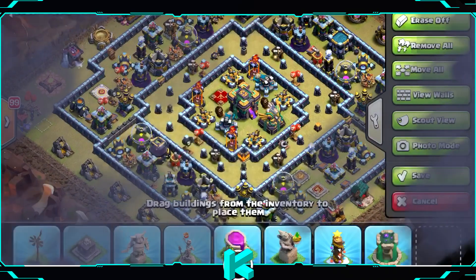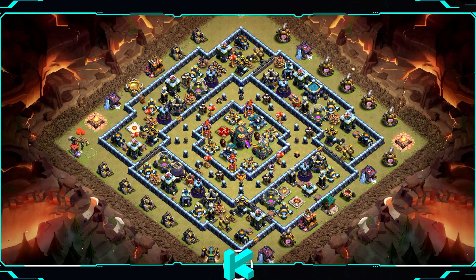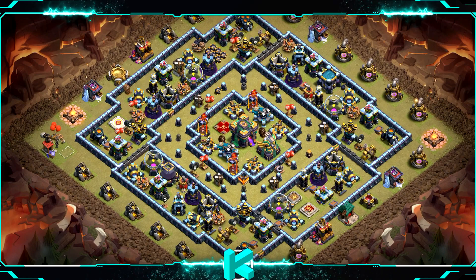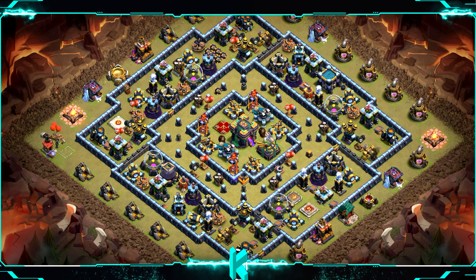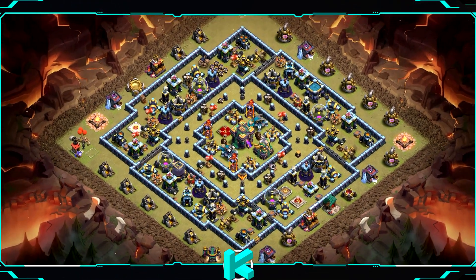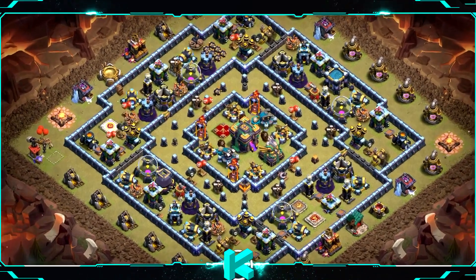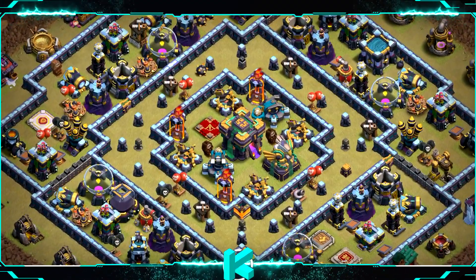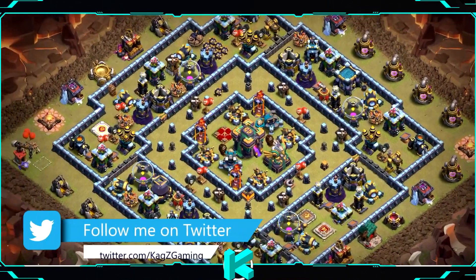So this is the TH14 farming base for today. The Elixir and gold storages are one on each corner, each side of the base. Dark Elixir is on the left bottom side — if you want to save it, you can replace it instead of one X-Bow. All the Infernos are on multi just to defend against Goblin archers, Barbarians, or anything attacking your storages and Witches mostly as well. The Builder Huts are placed next to the storages so after you upgrade them they will help defending against troops.